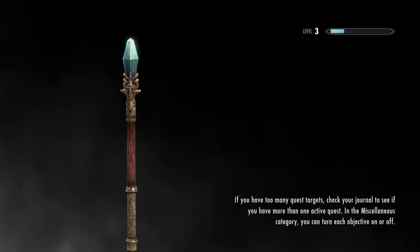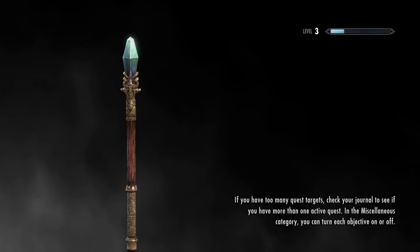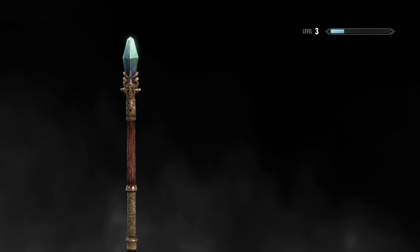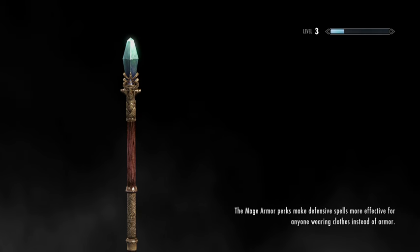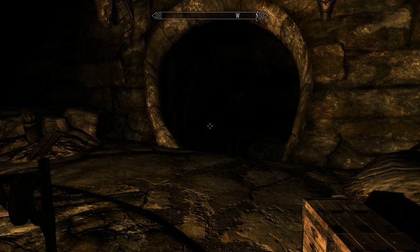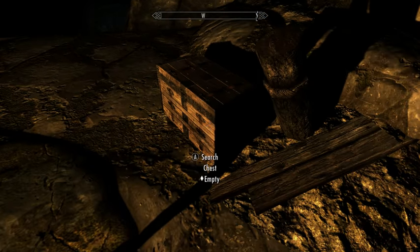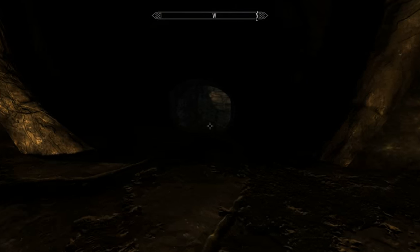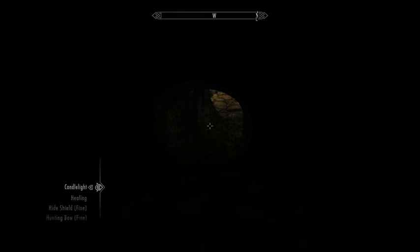Now let's talk a little bit about the warrior-type skills. The warrior skills focus on using equipment effectively. You have archery, one-handed, and two-handed, all of which make weapons better.